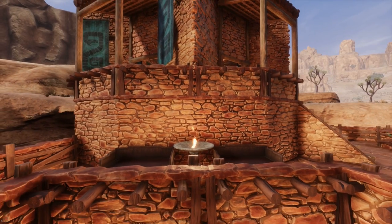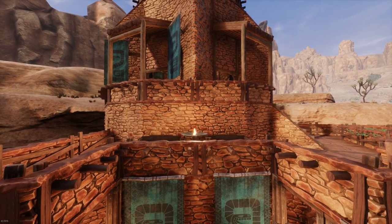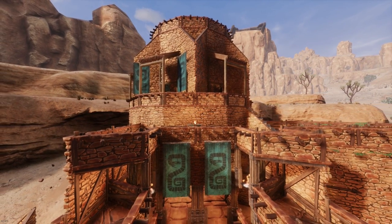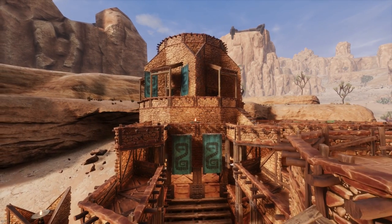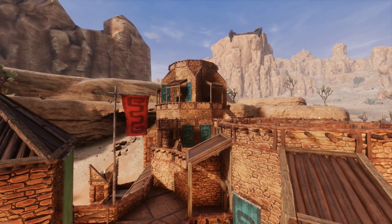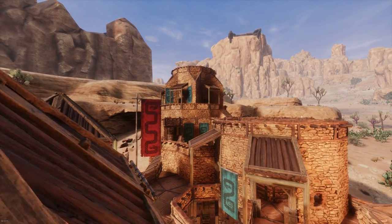And there we have it — a Setite temple in the Exiled Lands near the Sentinels. Thanks for watching. This was quite a complex design that of course I made even more difficult by choosing a fairly unconventional design idea for the Sacrificial Tower, but overall I am very happy with this build and I hope you all enjoyed it.